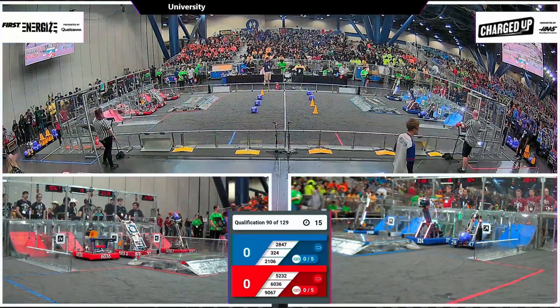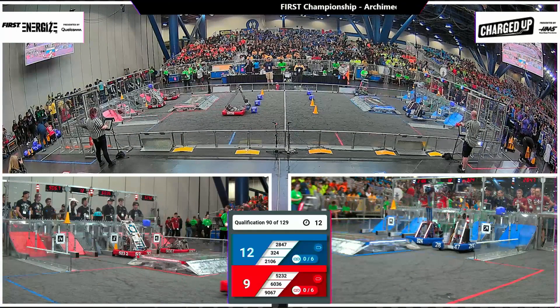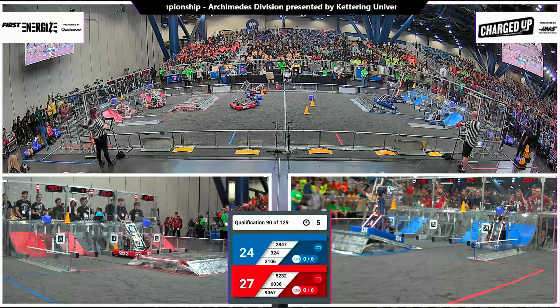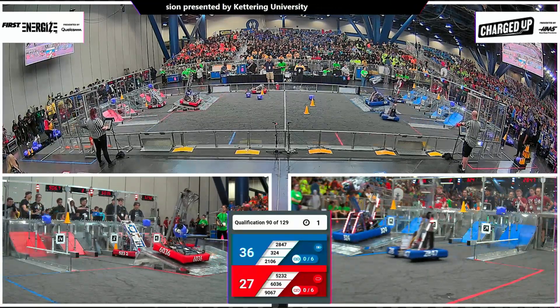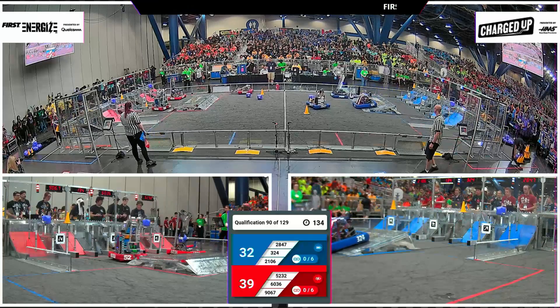Behind the lines in 3, 2, 1, go! 1, 2 up high for the red alliance. They get a cone and cube up in the top row. 52, 32 lined up mid. They drop one down into the hybrid node. And now 60, 36 grabbing their third game piece here and trying to get docked and engaged in time. They get it done. An impressive auto routine from Peninsula Robotics.